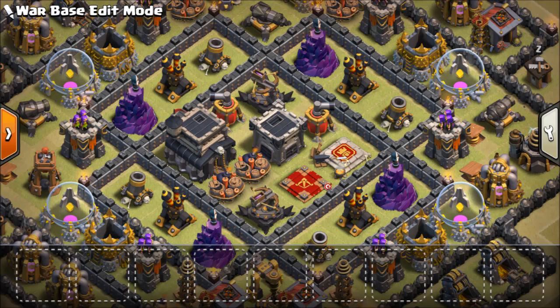The air defenses, wizard towers, and the mortars are placed equidistant — there's a gap of 4 blocks between each of them. So since they are equally placed, they cover almost the entire area.